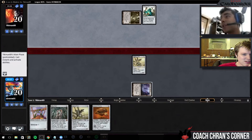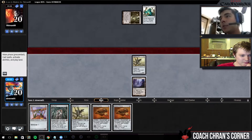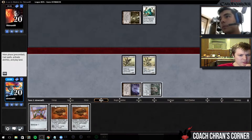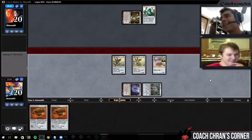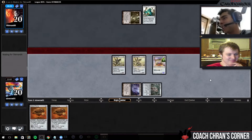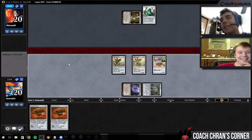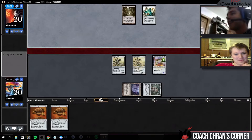They get Dakmor Salvage and stuff, yeah. Nice to draw a land — if we draw a land this game ends. We drew double Cranial Plating; this game's over if we can play and equip both of them. We're not going to signal anything with the Signal Pest because that's how we lose. We can't even get Harbinger in time, I should have done it.